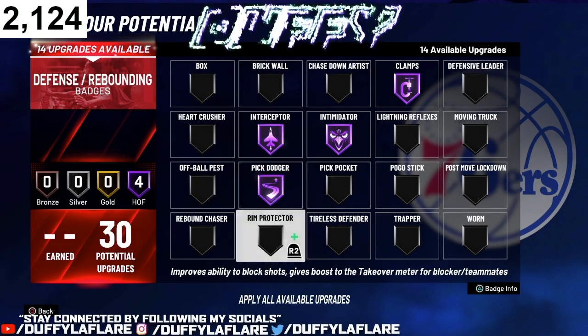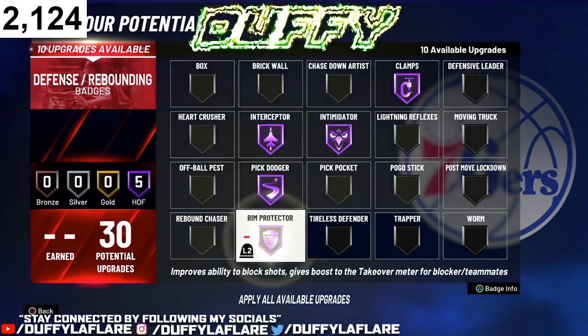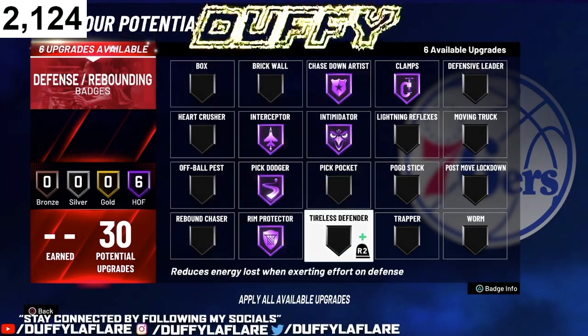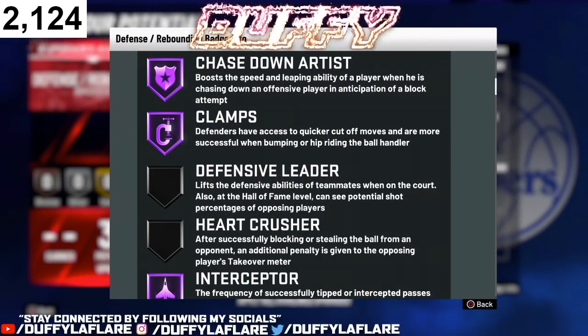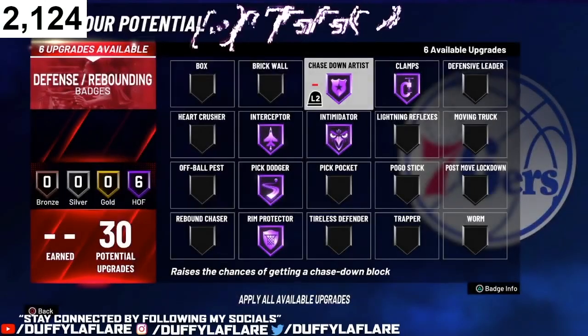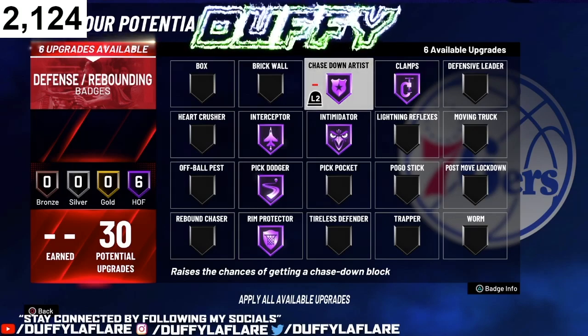For badge number 5, I couldn't really pick just one because it's really two badges — I definitely rock with both of them: Rim Protector and Chase Down. These two badges are definitely a dynamic duo. Chase Down boosts the speed and leaping ability of a player when chasing down an offensive player in anticipation of a block attempt. So basically, if somebody gets past you and tries to go up in the paint for a layup or dunk, your player will literally leap and block the shot. Even when people get past you, you can easily chase that block down — it's a bailout for you when you get beat.